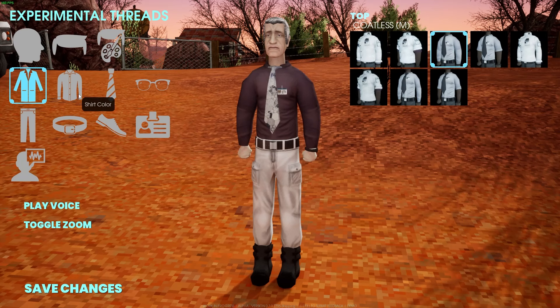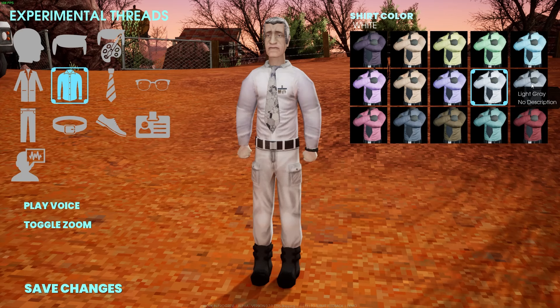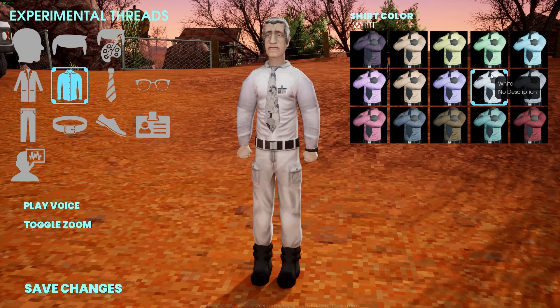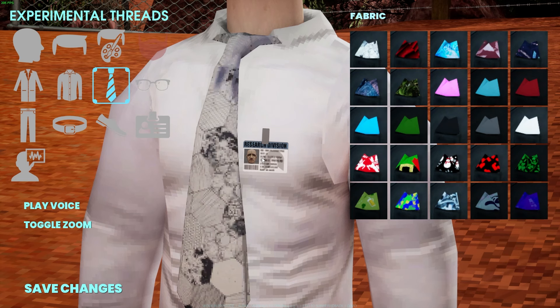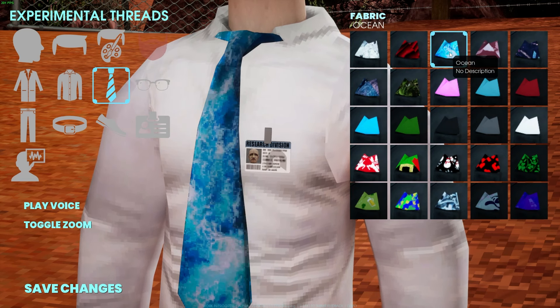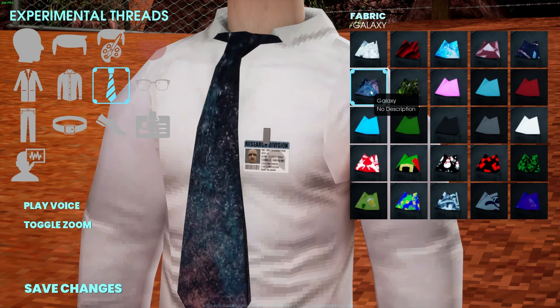If you choose coatless, then you can still do the shirt and you can pick your shirt color. Cool colors here, very cool. And my favorite part probably of the whole character creation system is coming up next. I'll take the white shirt for now. I love this — this is the tie. I don't know if it's like specifically a scientist thing, but it just sits right with me that you get to pick all these crazy and funny and kooky tie designs. It just fits, it works.